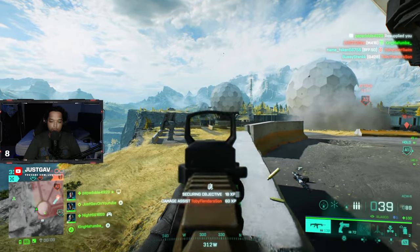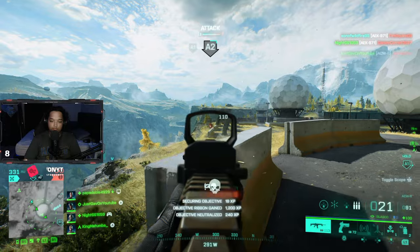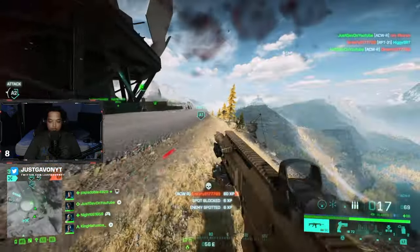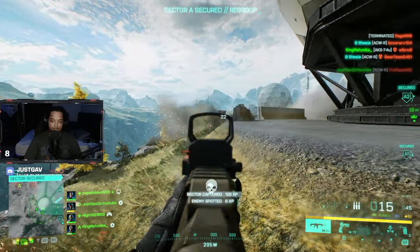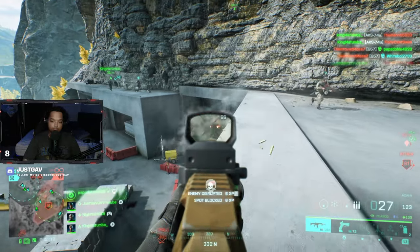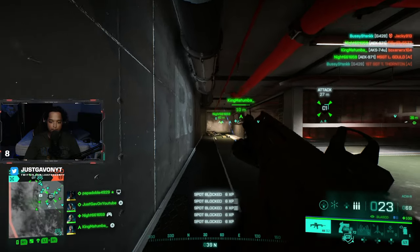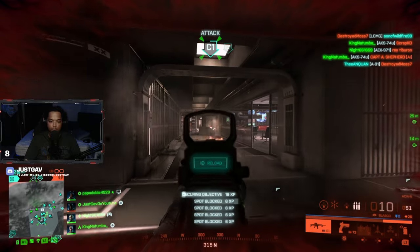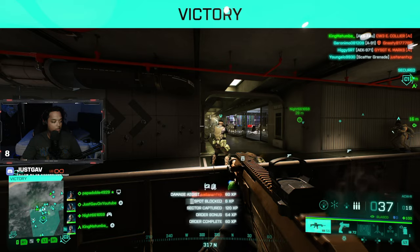Oh God. Amari Cooper went off today — 264 yards. Can't believe the Cowboys traded him, dude — crazy. Amari Cooper a couple years ago, two years ago now. I'm scared, let's go. I'll take it back.